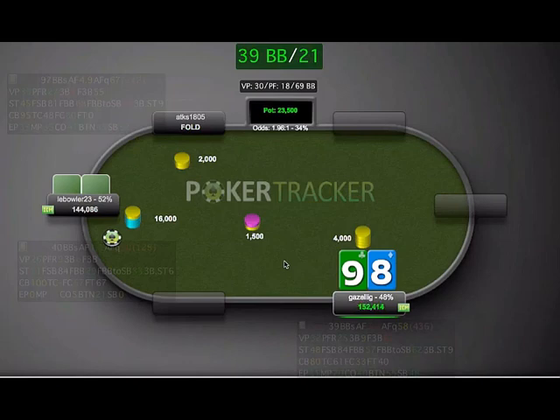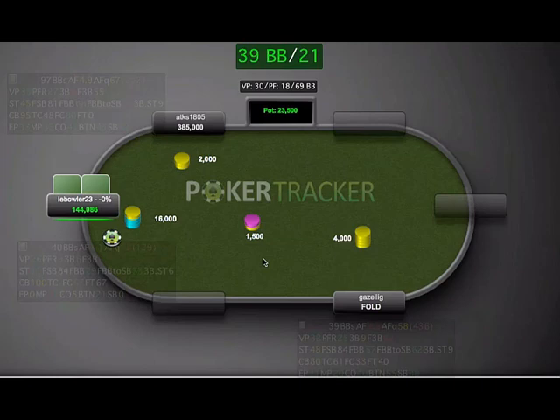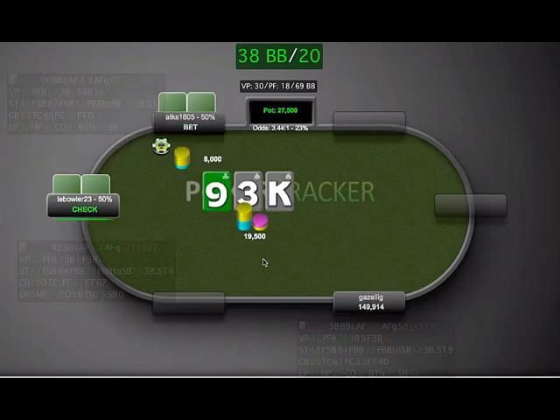This player makes it 4x now, which is kind of weird. Definitely not going to be defending. If he'd made it 2x here, I probably would have defended with 8-9. This player opens and gets a flat. We'll see how this plays out. This player bets just under a half pot and takes it down.